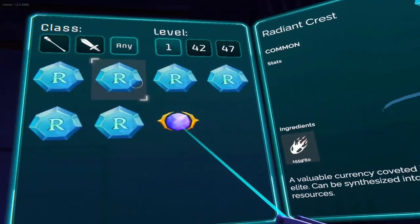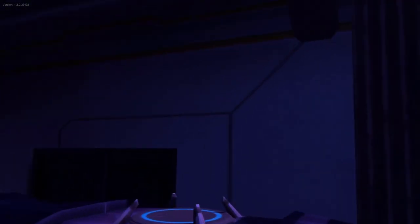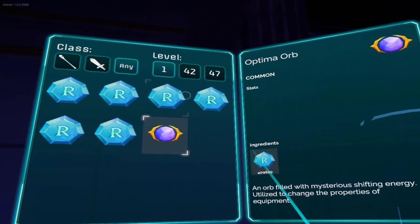We'll create four, two, one — and there you go. As soon as you get your Raging Crests, you go back to the machine and create your Optima Hearts.